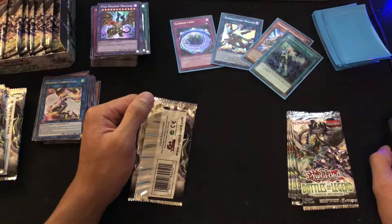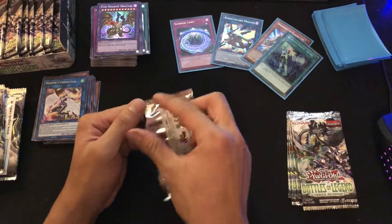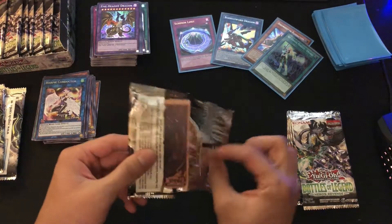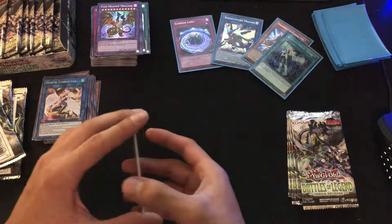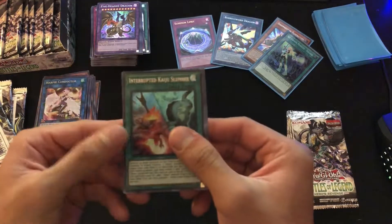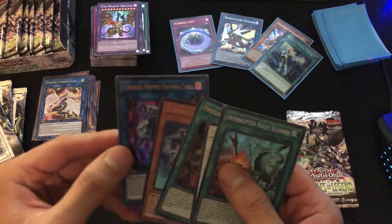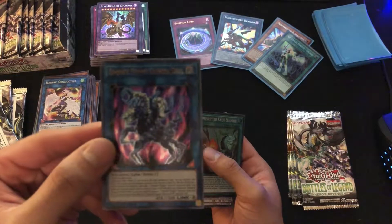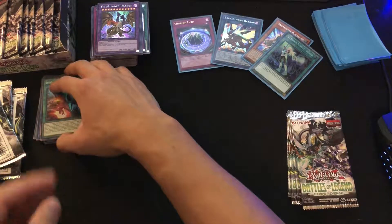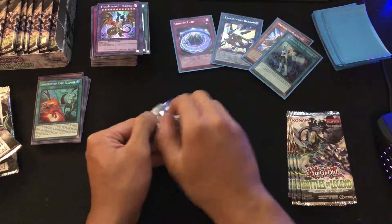There are actually about 17 cards in this set worth more than a dollar, so honestly the chances of hitting those are pretty high. I would recommend getting this set while it's still decently priced. We got Interrupted Kaiju Slumber, Hero of the Arclight, Predaplant, Subterror Guru, and Gimmick Puppet Kamara Doll. It kind of matches our Immortal Destiny for those Gimmick cards — I dig the artwork of those monsters.